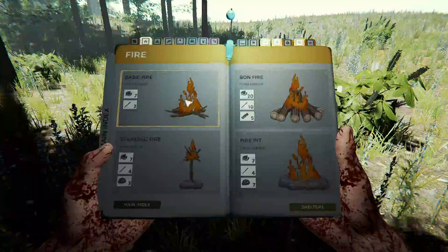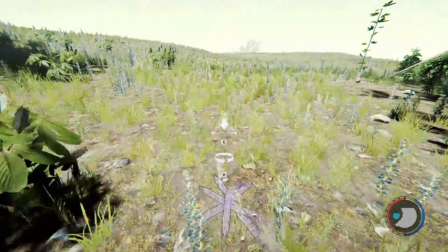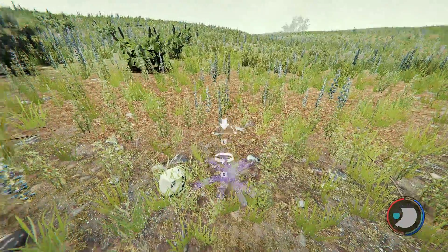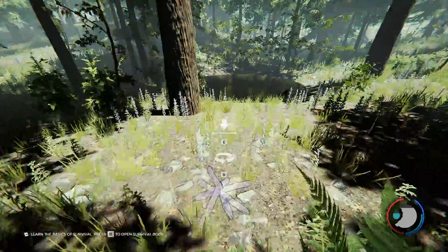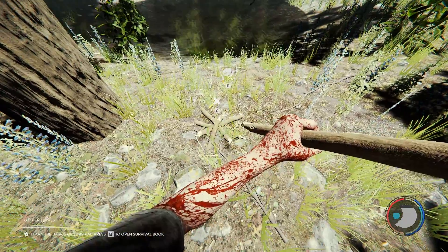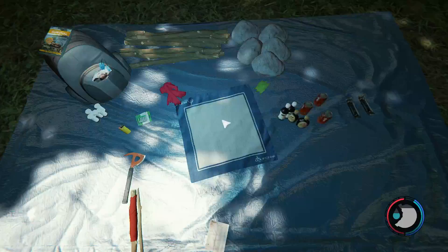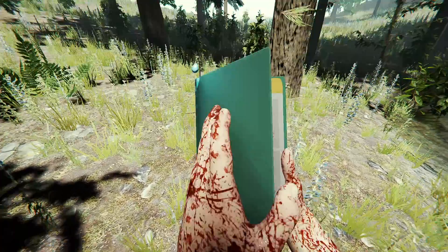Well, we have the location for our base. First thing we want is fire, and let's just put it near the clear water — why not? Works as good as anything else. We don't have any food to cook with it right now, so I'm not too worried about that.